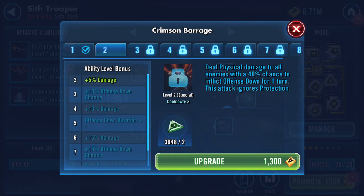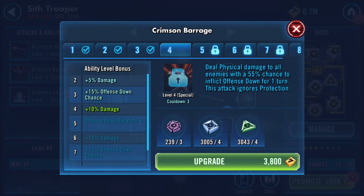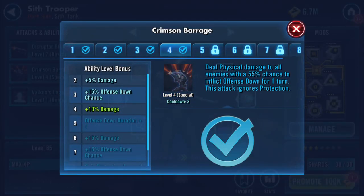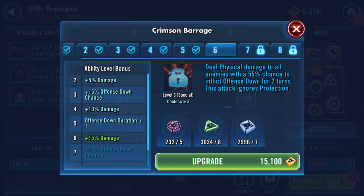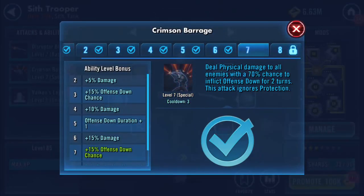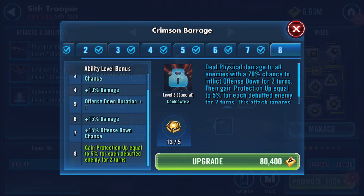Crimson Barrage: deal physical damage to all enemies with a 40% chance to inflict defense down for one turn — this attack ignores protection. On this ability, gain protection equal to 5% for each debuffed enemy for 2 turns. That's what makes him so difficult.